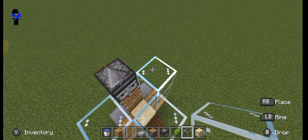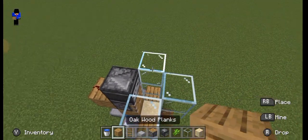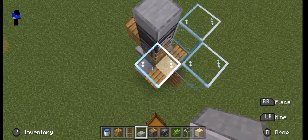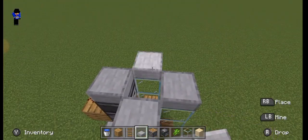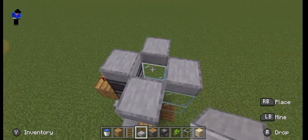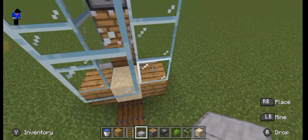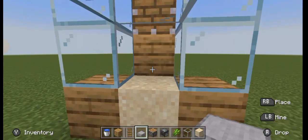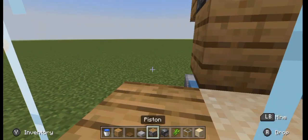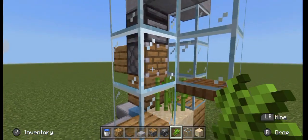Break the temporary block. Then on top of your build you can place any block — for me I'm going to use a smooth stone slab, just like that. Then put a trapdoor, just like that. Then plant your sugarcane, just like that.